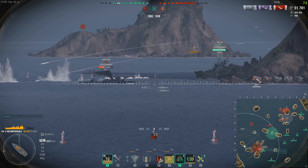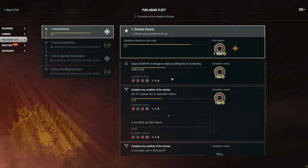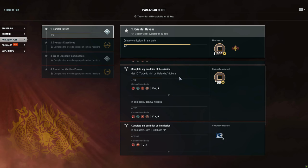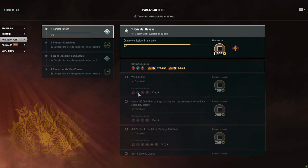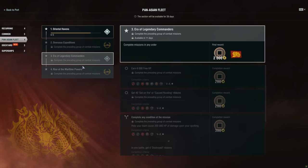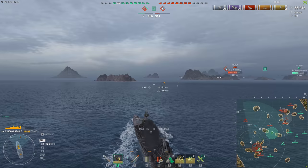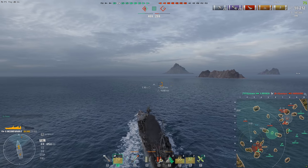There are two main ways to get these tokens. First, you can just play the game and be rewarded with Pan-Asian tokens as you complete a series of combat missions. The combat missions are not entirely hard, though some later ones appear to be time-locked or locked until you complete the prior section. You complete certain directives such as getting 10 torpedo hits, defense ribbons, dealing 22,000 HP of damage by setting fires and flooding, and so forth. Most combat missions reward you with tokens, some reward you with signal flags and other bonuses. Through this, you can also unlock the Chumfong, which is the tier 7 tech line Pan-Asian cruiser.